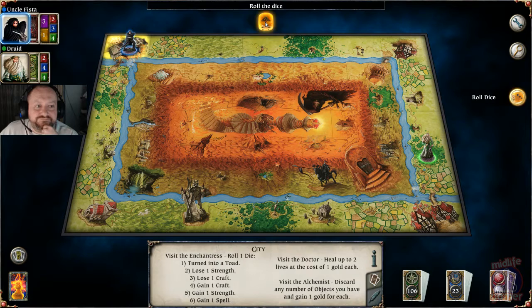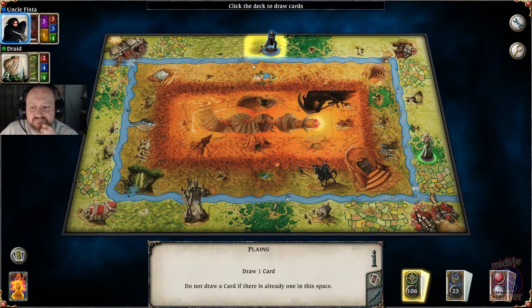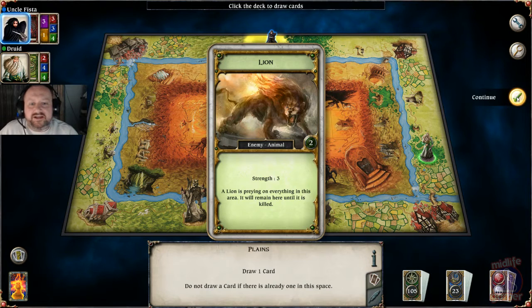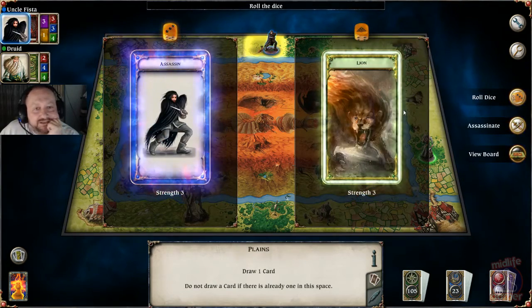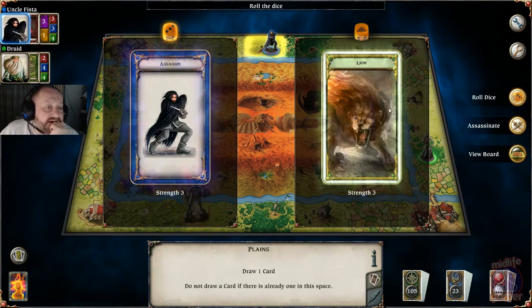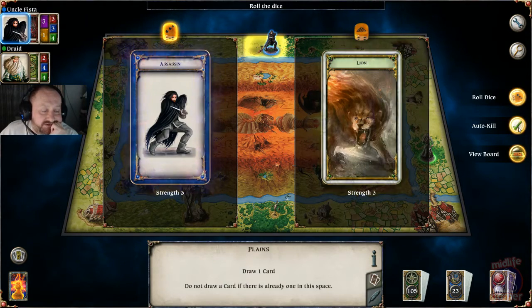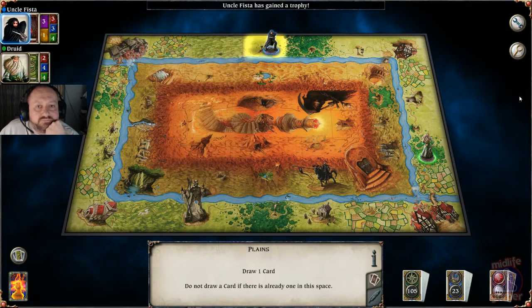Fucking druid. I'm starting in the city. First encounter: a lion with a strength of 3. I'm going to take him on. One of my key traits as an assassin is I can roll my dice and the enemy doesn't get to roll at all. As long as I get over 3, I can auto kill. I'll get a trophy for that.